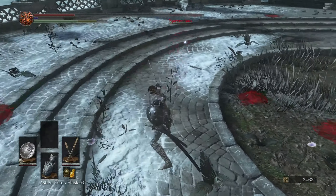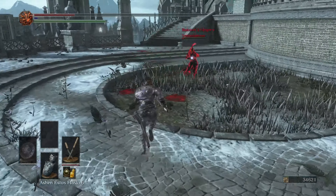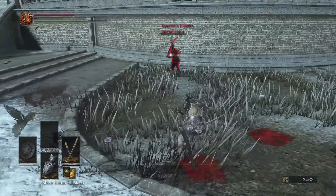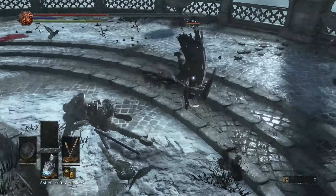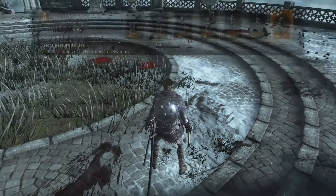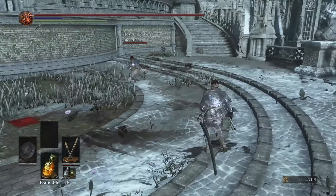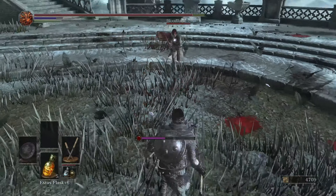Right here you can see I'm outspacing my opponent and throwing an R2 out to catch their animation since I'm out of range. Back to parry punishing — you can bait out parries; people try to parry follow-ups from pokes, running attacks, and people just try to parry the weapon art. But the weapon art can poise through attacks. If you know someone's going to attack, throw out a weapon art, poise through it, and get the combo at the end. You can combo it with an L1 after the weapon art if you get a headshot.